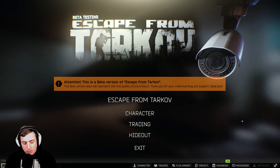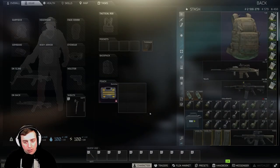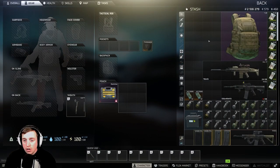So this is your first day, you've logged in, you've made your name, you've picked your language — all that kind of stuff — and this is the screen you come up to. First thing I'm gonna tell you to do: go to your character and look at your stash.